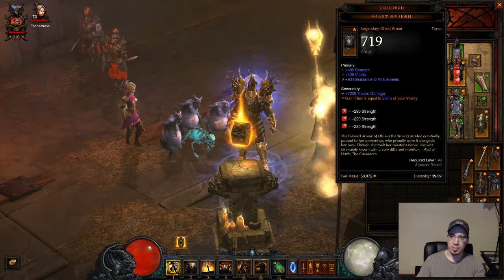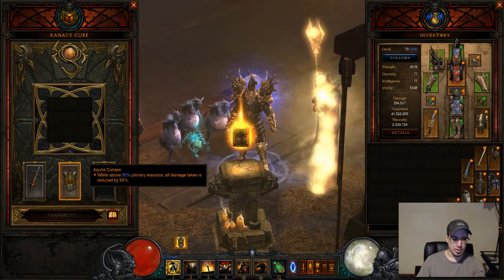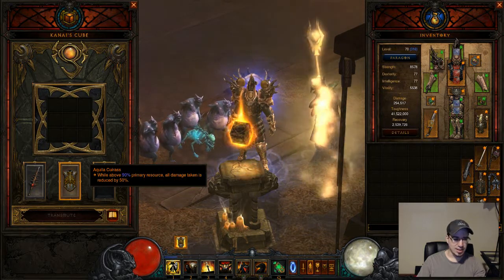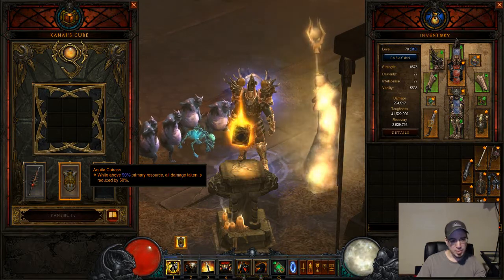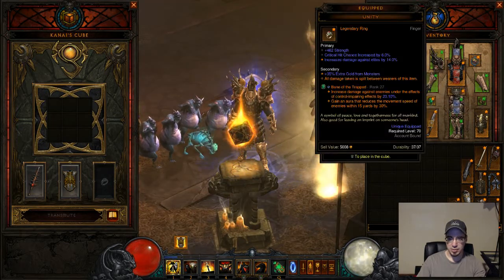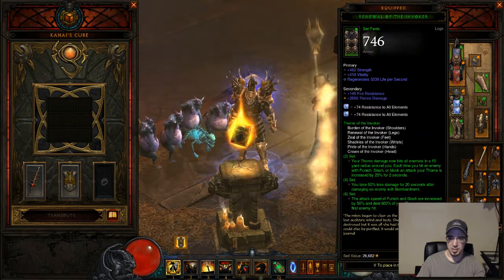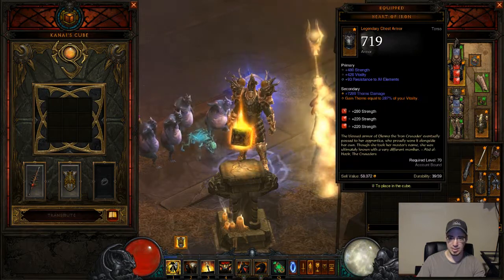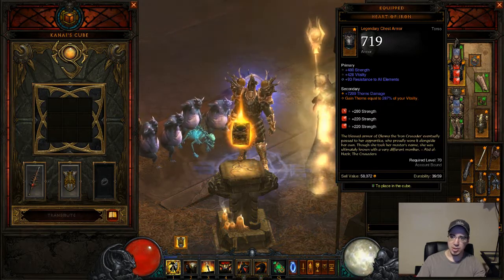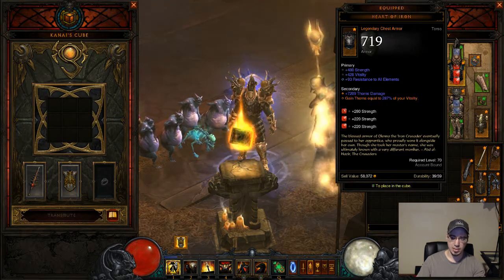For your chest plate, you're going to want one of two items: either the Heart of Iron or the Aquila Cuirass. The Aquila Cuirass, whenever you are above 90% primary resource, reduces all of your damage taken by 50%. So you've got 50% damage reduction from Unity, 50% from this, and 50% from the set bonuses with Bombardment — a ridiculous amount of damage reduction. The Heart of Iron increases your thorns damage equal to 287% of your Vitality, so that's just free thorns damage. You absolutely need to have that.